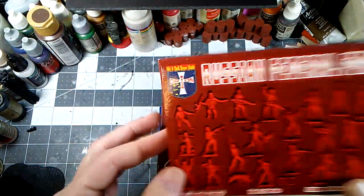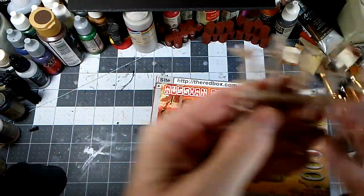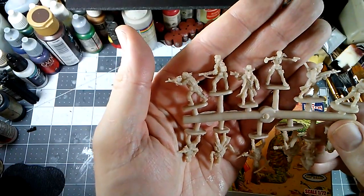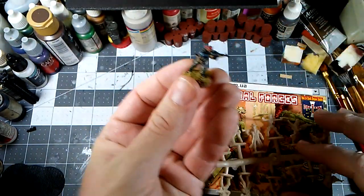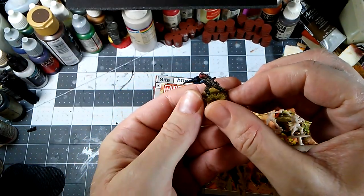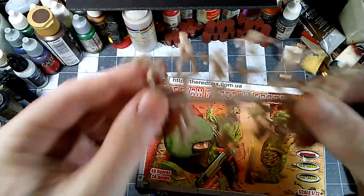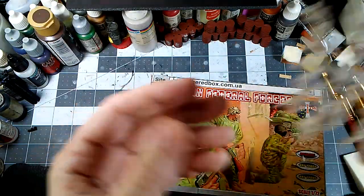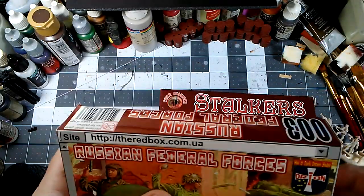There are 48 figures in here. This one's technically Orion, but it's a red box, and the figures themselves are nicely sculpted. I think they paint up very well, even with my meager skills. You get all 12 figures on one sprue and four sprues per box. So it's easy to just pull the sprue out, hand it to your buddy, and say, 'Here, go to town — or go to the zone.'